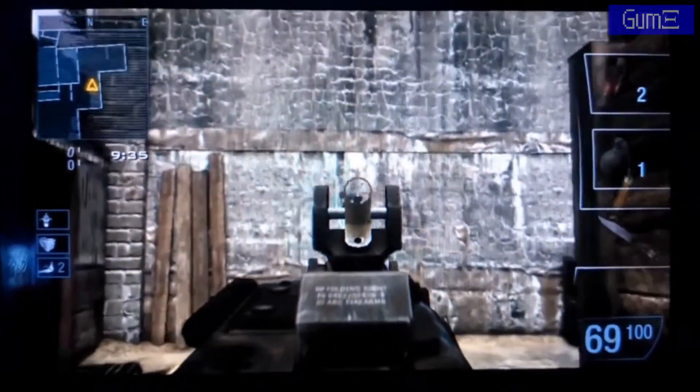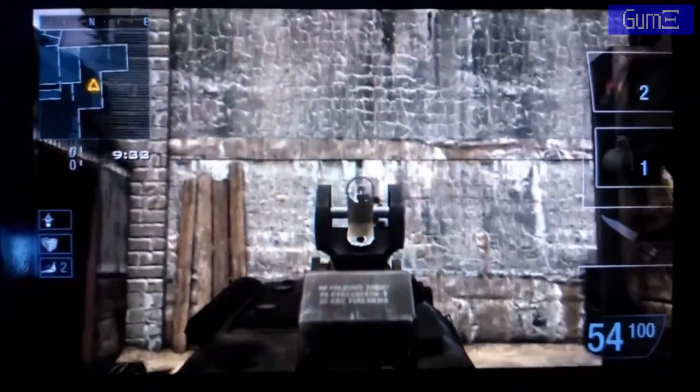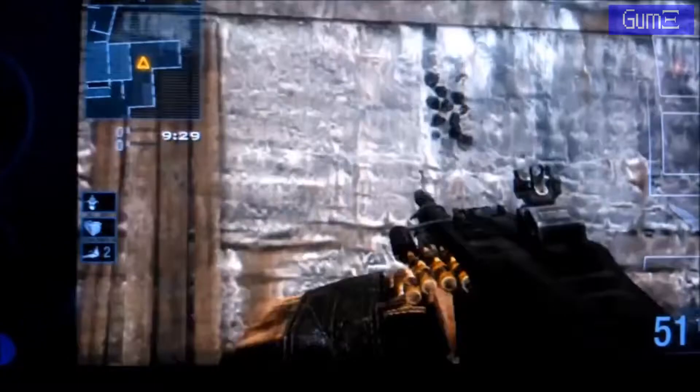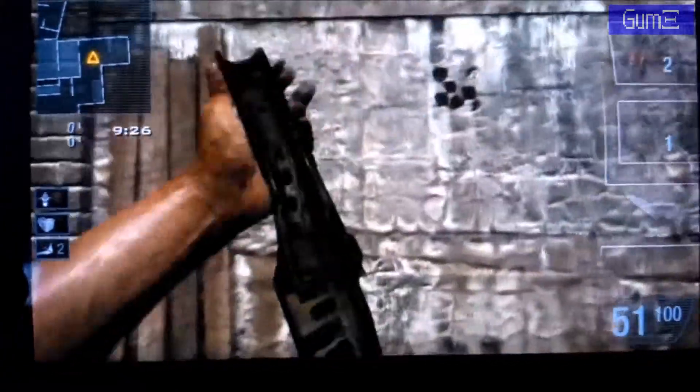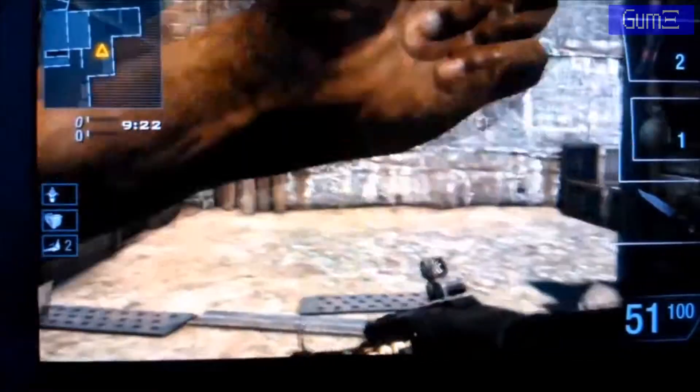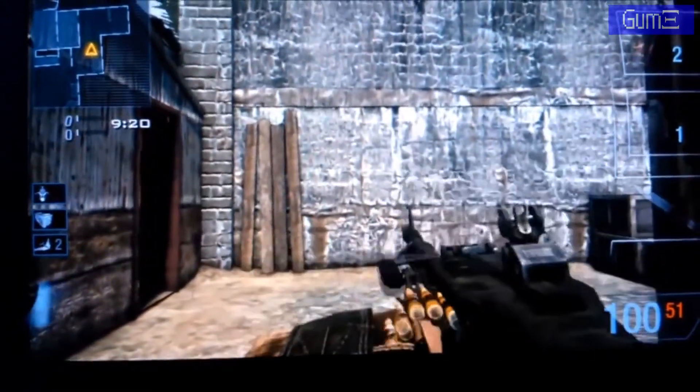Vertical climb like they all have, but as far as the LMGs go, I felt like this one had the least amount of recoil. Hip fire seems to be about 30 inches. As long as you're careful with your reload, you should be able to do all right with this.